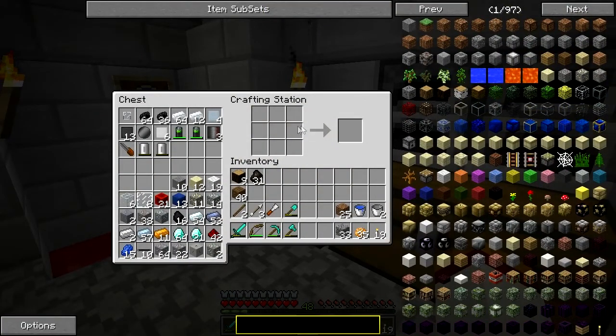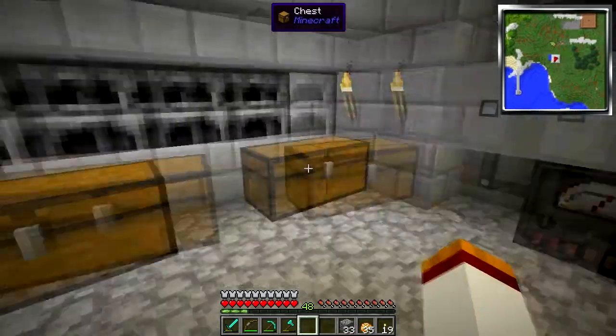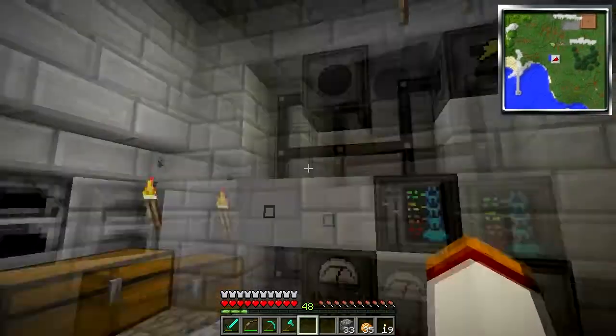Wow, this is incredible. Look at this — this is awesome! So I can take my compressed tin, go like that, and I can take my compressed iron, and just bang this back in the chest. That is cool. Right, back to smelting and compressing and all the things.